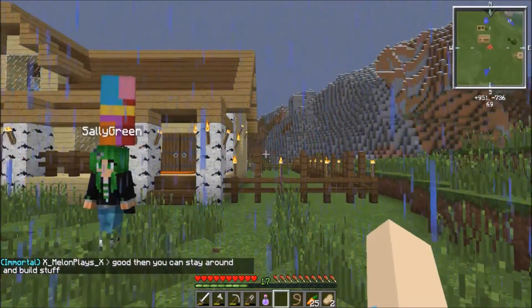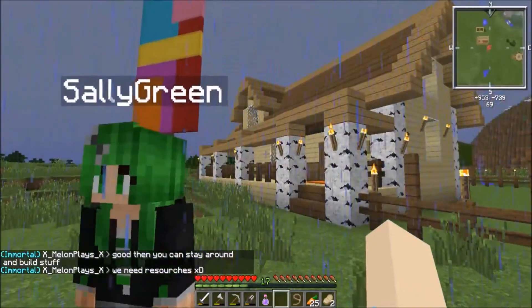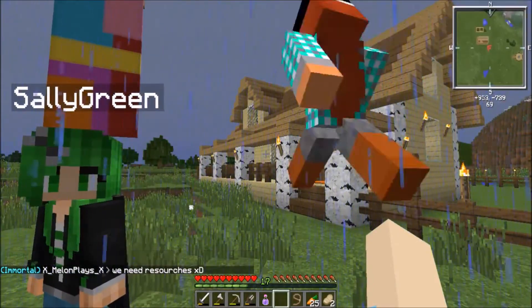She loves acacia. I'm not into pink wood. It's orange! It's pink on my texture pack — it's pink.